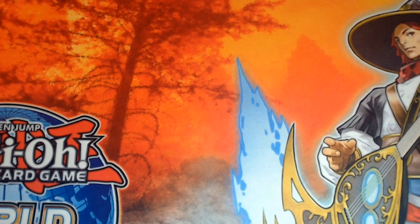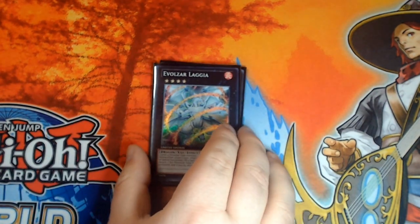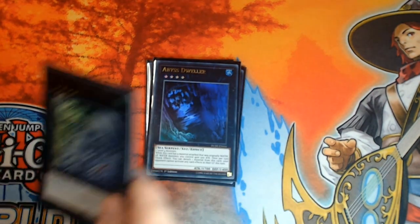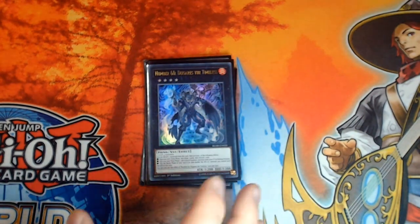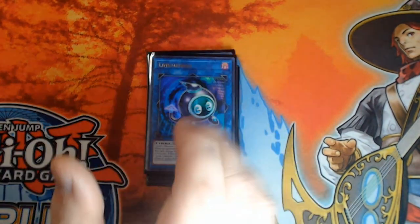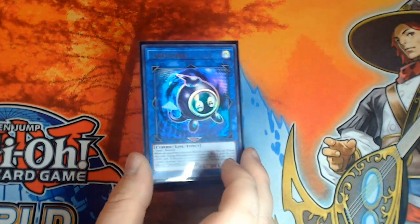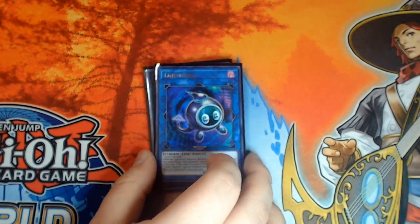Now for the extra deck: a single copy of Dolkka - pretty self-explanatory. Single copy of Laggia - again pretty self-explanatory. Dweller, much the same. Tornado Dragon, much the same. Dugares just helps us OTK or unclog and see extra cards in hand. Linker Ebo helps you get stuff into the grave - dinos in particular - it can help give you protection, open up link zones if you want additional ones, and it can keep helping you get rid of those tokens your opponent puts onto your side of the field in the mirror match.